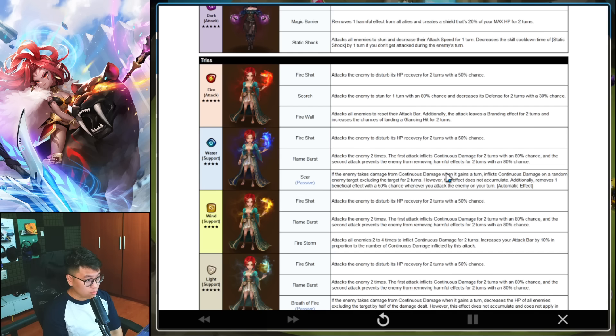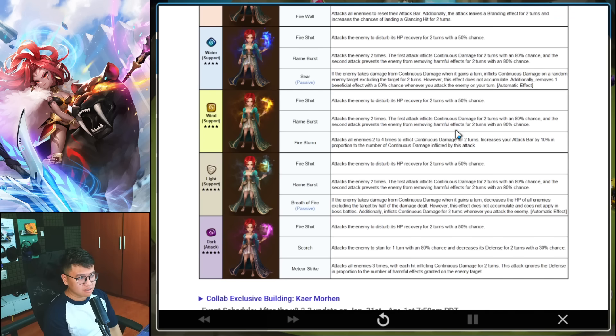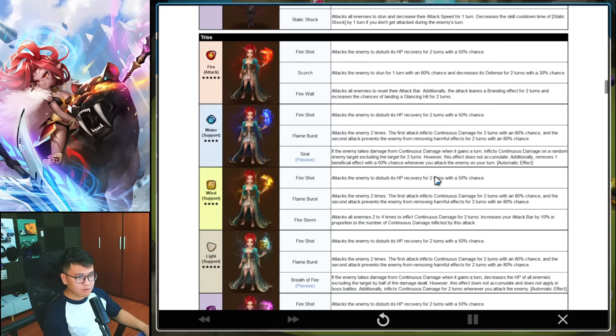Wind Trish is also a 4-star. Skill 1 attacks the enemy with Heal Block. Skill 2 has Dart and Cleanse Block. Skill 3, Firestorm, attacks all enemies 2 to 4 times to put Darts on the enemy, and increases your attack by 10% in proportion to the number of Darts. This feels like the Wind Ashura, who does something similar and isn't really used that much — maybe in siege defense. So far I don't like any of the Trish units at all, even though she looks good. Light Trish is a 5-star: Skill 1 has Heal Block; Skill 2 has Darts and Cleanse Block; passive — if an enemy takes Dart damage when they gain a turn, decrease the HP of all other enemies by half the damage dealt. But this effect does not accumulate and does not apply in boss battles.